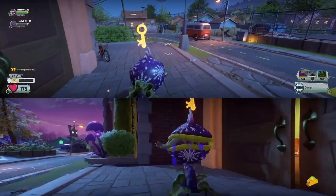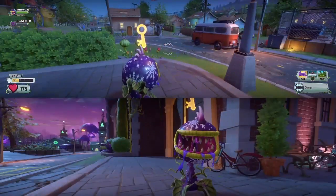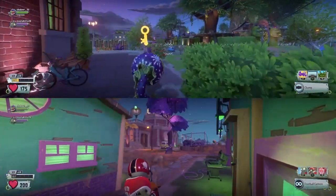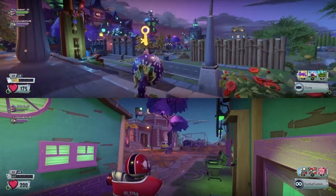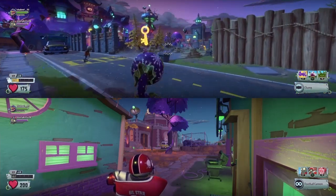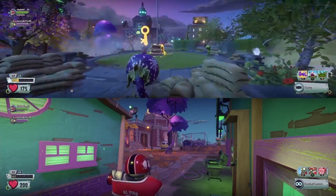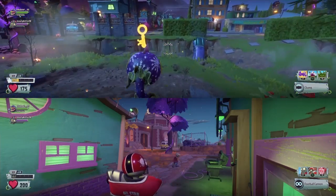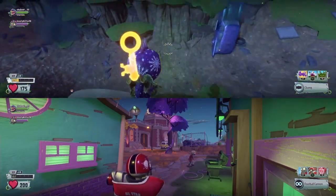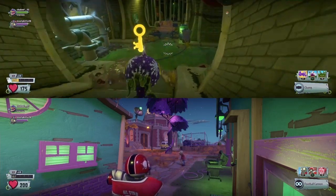There you go — you got your key! This will unlock Zombie Goat and Torchwood for you. This is really helpful and I just figured it out today. Now make your way downstairs all the way to the sewer, and go down to the sewer and make a straight right with the Chomp.